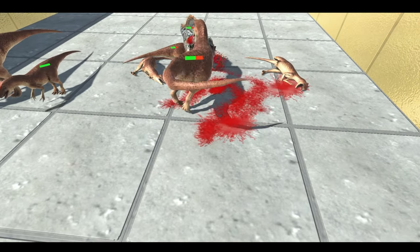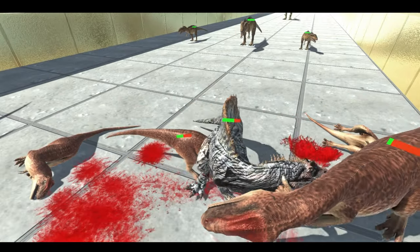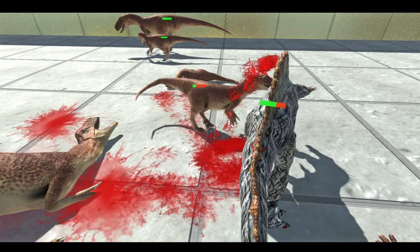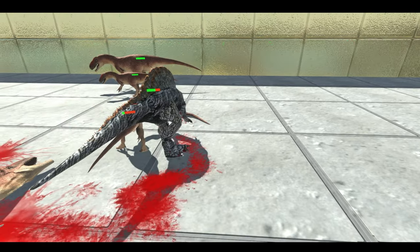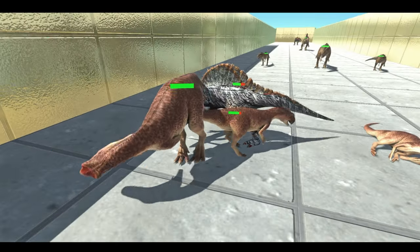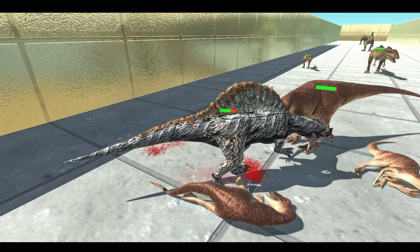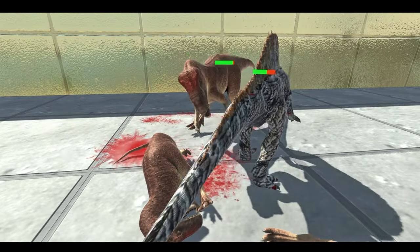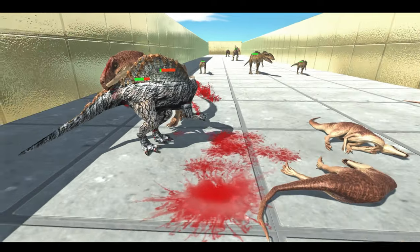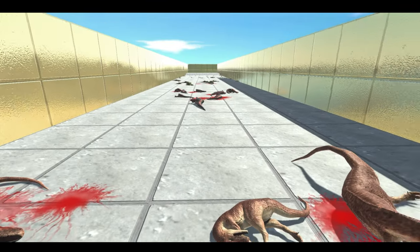Spinosaurus has completed wave number four and is onto the Allosaurus — already killed two of them. These are the big guys, significantly taller than the Spinosaurus, and they do noticeable damage; his health is significantly lower than when we left off. There are now two Allosaurus remaining, but it shouldn't be a problem. He grabs one by the arm and shreds it — not a one-hit kill anymore.